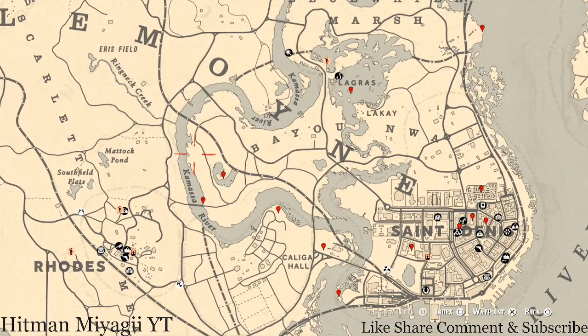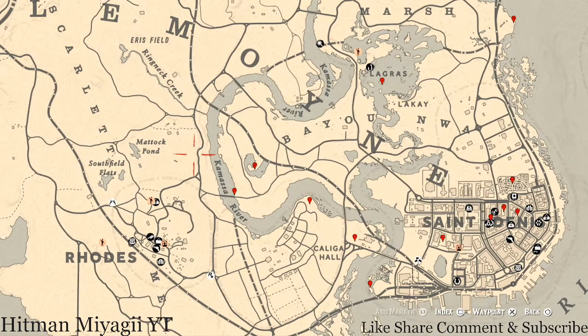Let's get down to where we normally handle business, which is the Lemoyne area of the map. The cycles for today, Monday June 14th, are: family heirloom cycle four, all luxury cycle four, coin cycle six, arrowhead cycle five, wildflower cycle five, antique alcohol bottle cycle one, all tarot card cycle four, bird egg cycle five, and fossil cycle four. Remember to check the description box below because everything will be down there.